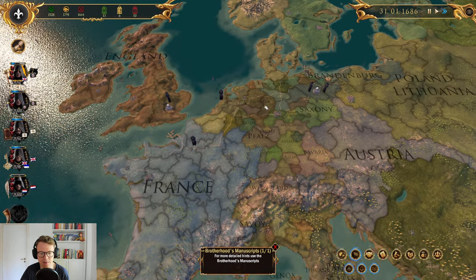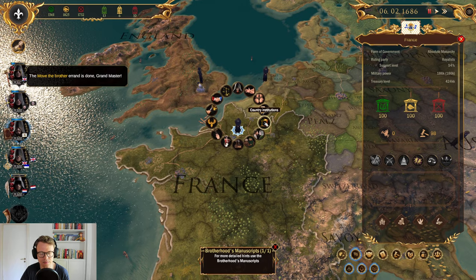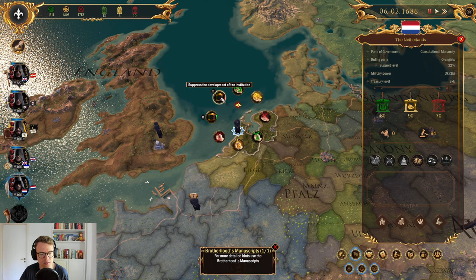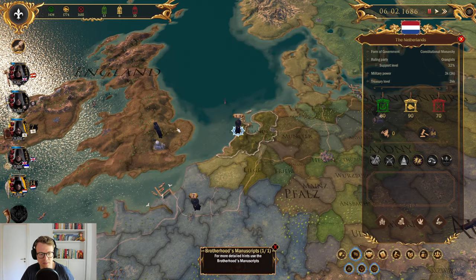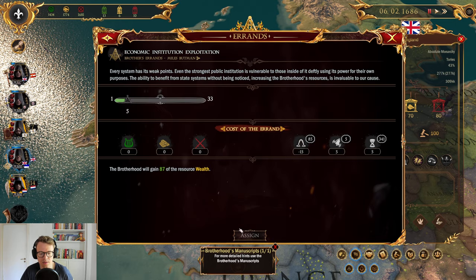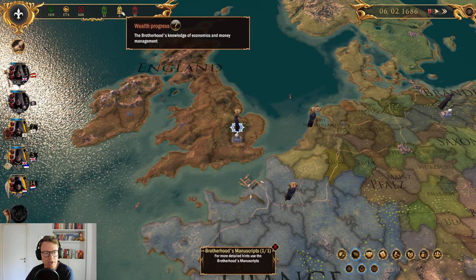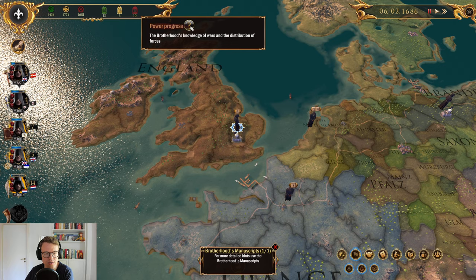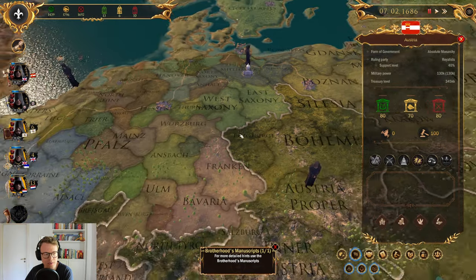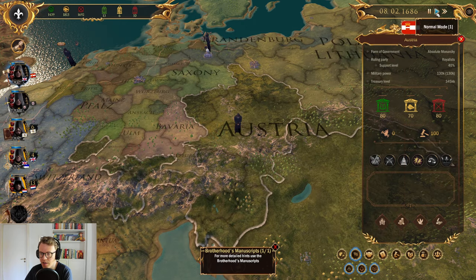I think I'll move this guy to Austria like I said, and we'll try to do the Austrian mission as well. Actually, we should probably create a lodge in France and stuff — meaning we should infiltrate those other institutions too. Let's create a lodge in sort of every country where we can. He's in Austria now. We must recruit a neophyte — how much would that cost? 45, and it creates 24 tension. I think I'll wait a bit more while he gains more secrecy.